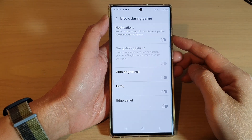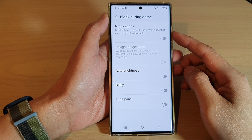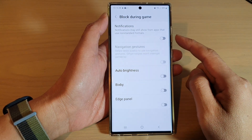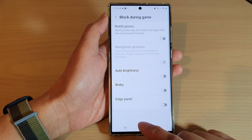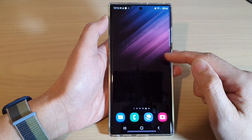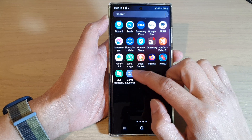Hey guys, in this video we're going to take a look at how you can block or unblock notifications during game with Game Booster on the Samsung Galaxy S22 series. First, tap on the Home button to go back to the Home screen. From the Home screen, swipe up to go into the App screen and open up Game Launcher.